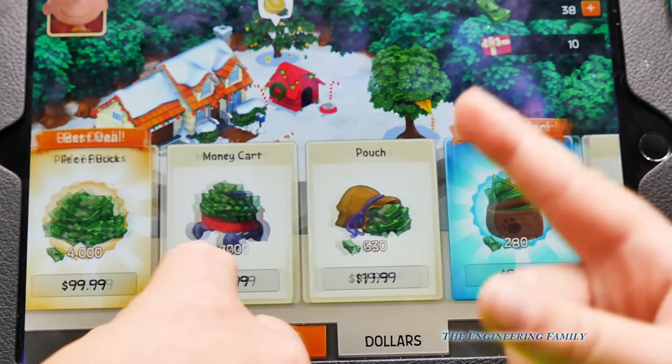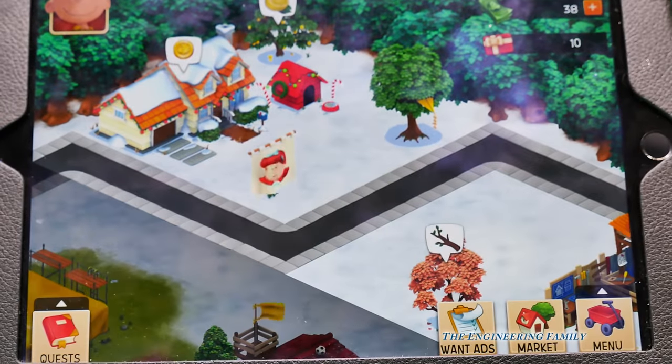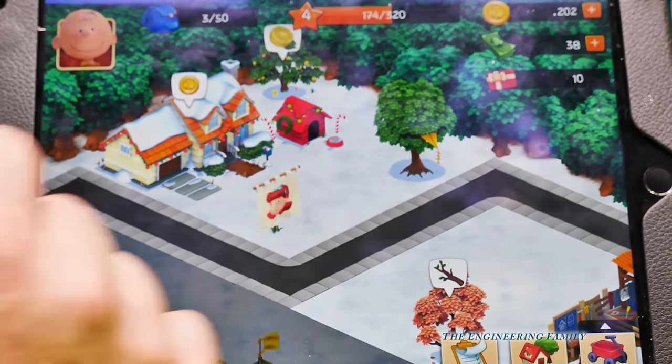This shows you how you can buy more dollars so you can build more things. But you know what? It's real important that you ask your parents before you spend any money in the app, right? Yeah. I think so too.